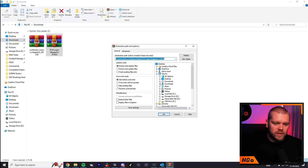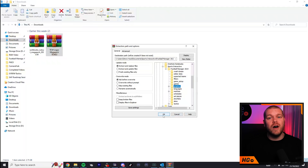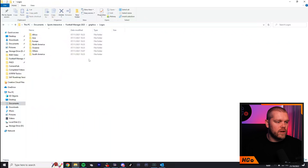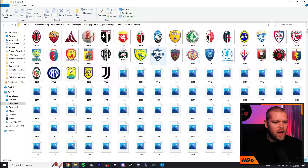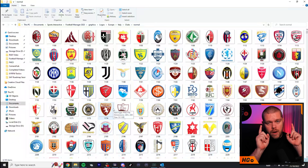Once you're in WinRAR, you need to find the location to extract to — the same file structure as before. Go into Documents, then Sports Interactive, then Football Manager 2023, and then the Graphics folder we created. Hit OK and it will start exporting all the logos. Once done, it should look like this: inside Graphics you'll have a Logos folder with logos from all different continents. Go into Europe, then Italy for example — you'll have clubs and competitions, with a plethora of club badges in there.